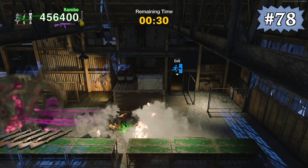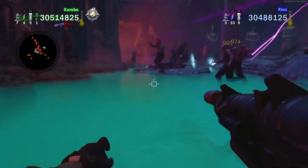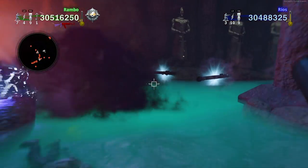Weapons such as the crossbow, rocket launcher, and grenade launcher are all skilled weapons, meaning that they don't lose their effectiveness against normal zombies as the rounds progress. However, these weapons do not scale the same way against ground spawners and other special enemies.